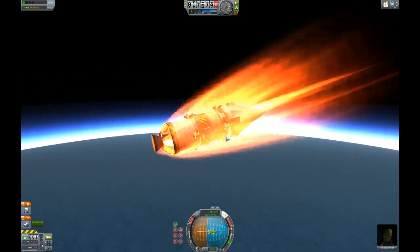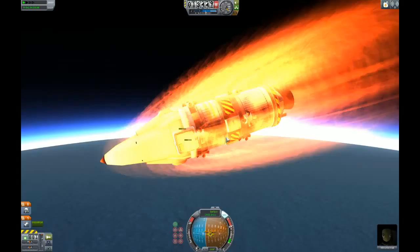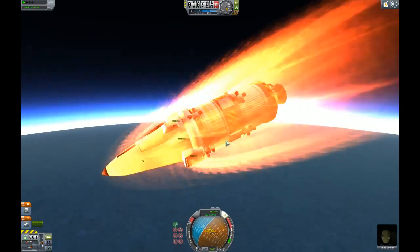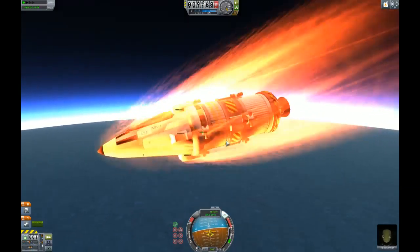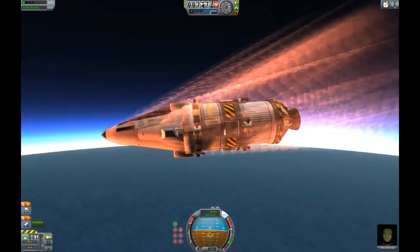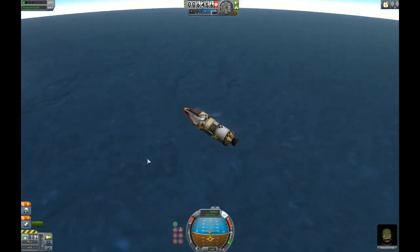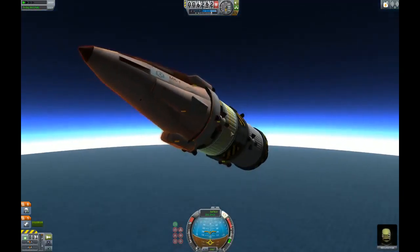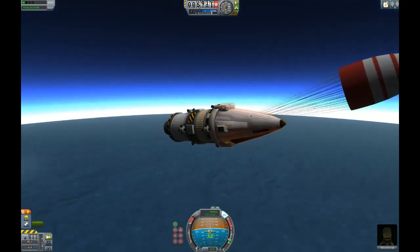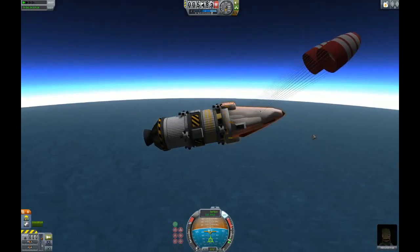As soon as we stop burning - oh no! That's not good. Our stuff might not make it. I'm trying to pull up to maybe kind of slow us down a bit. There we go. Oh, everything survived! So we're 6,000 meters up. That was a close one. So I'm going to drop the chutes. Those are really tiny - I remember those being bigger. And we're going to turn off the torque wheel and time warp.